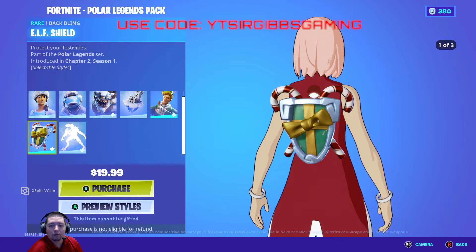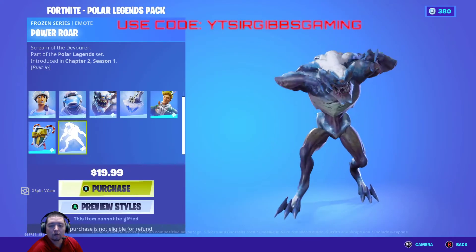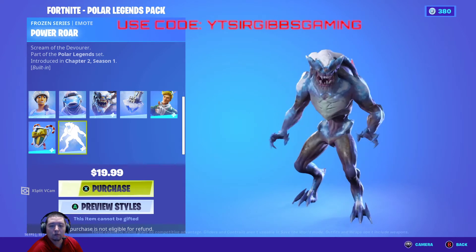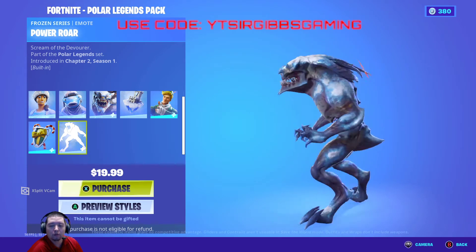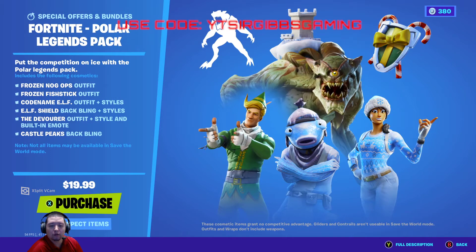Codename Elf has three different style options. Then you got the back bling too - they have three different style options too. Then you get the emote and then you get this emote. It's not too bad - $19.99 for the pack.